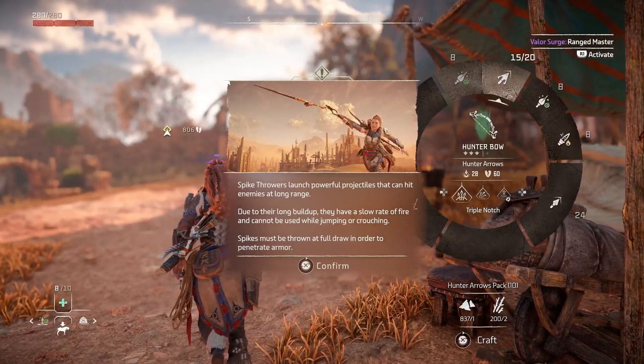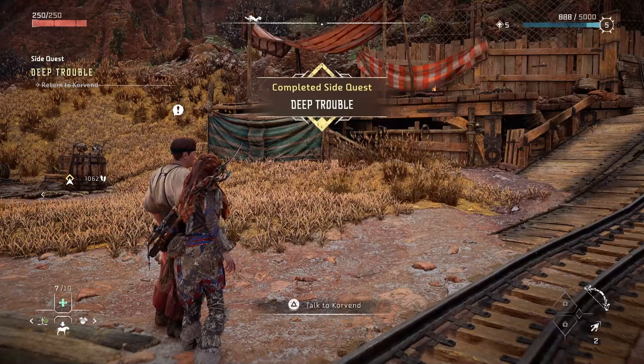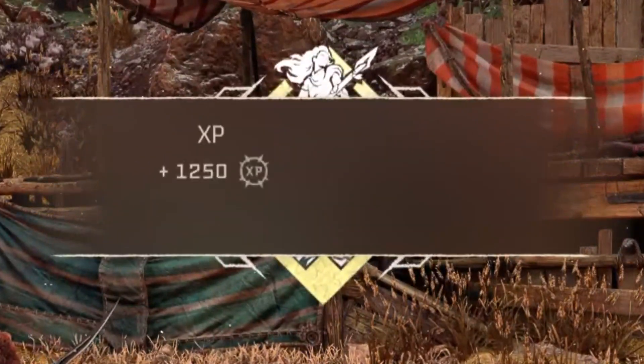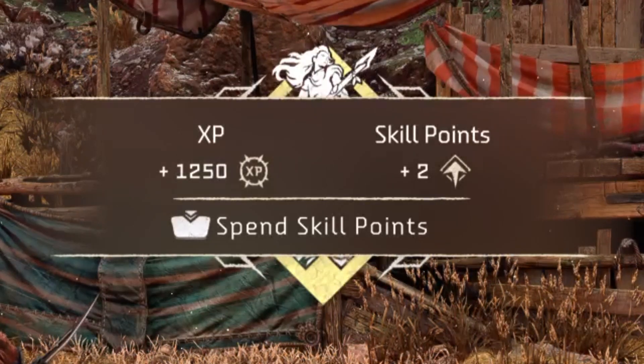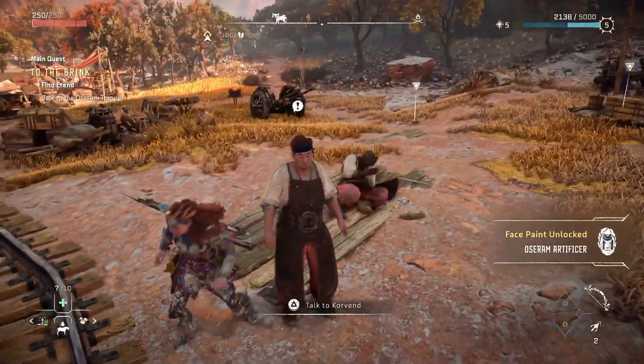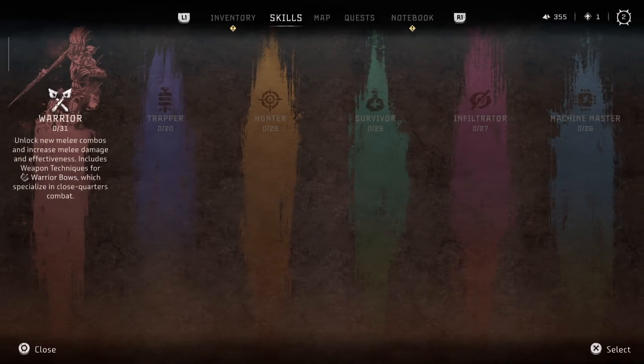Side quests can lead to new gear and weapons, so do them regularly and often. They will also reward you with raw skill points — even if you don't level up, they'll just give you skill points, which is absolutely a valuable thing to have. And that perfectly leads us into our next section, which is skills.